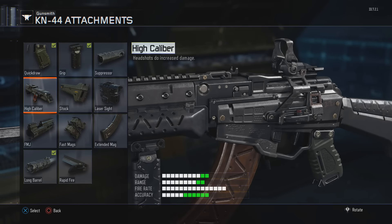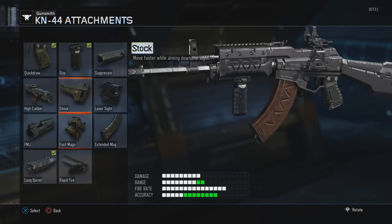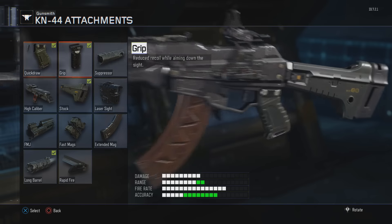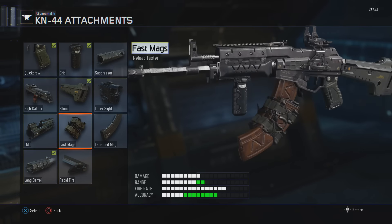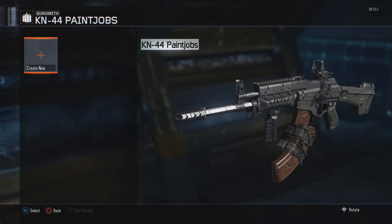Should we go with high caliber? I don't need stock — maybe I do. Fast mags makes it look ugly though; we're going for sexy here and that is not sexy. We could put a laser sight. We're going to go with stock, and then for our final slot — I know it makes it ugly but we're going to do it anyway — we'll go with fast mags. That looks horrendous. And then paint job — you would put your paint job here, but we don't have one right now.